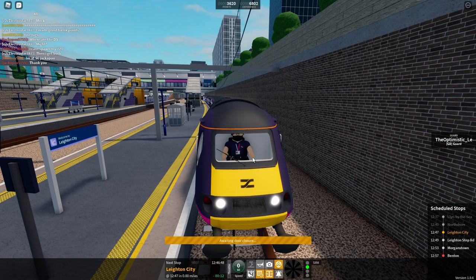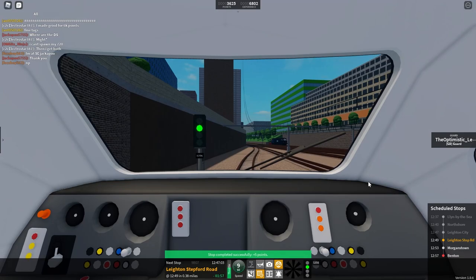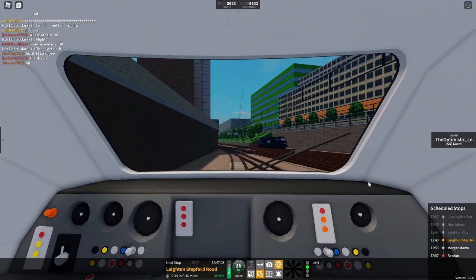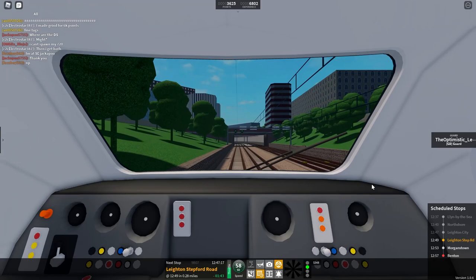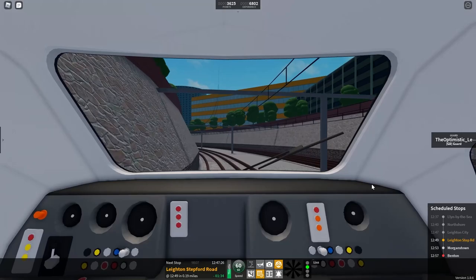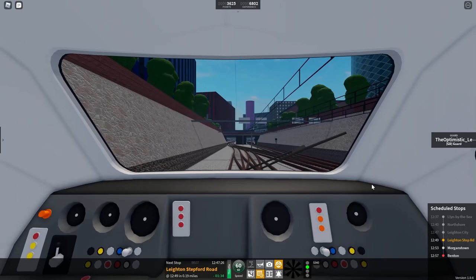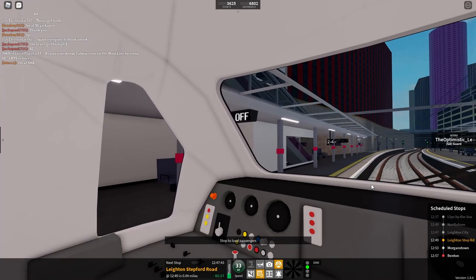Optimistic Mario is guarding the train — he's just doing the local door right now. There we go, and we will get off to Leighton Stepford Road — 60 mile an hour around the left bend and we should be pretty much there. Two minutes to get around the corner — maybe a minute — it does seem close.